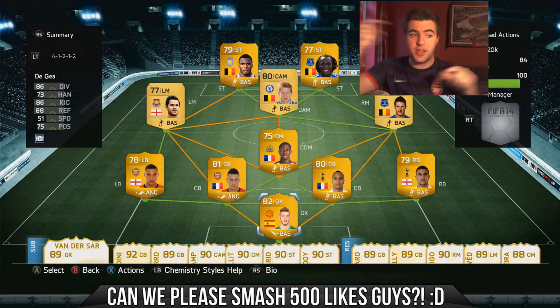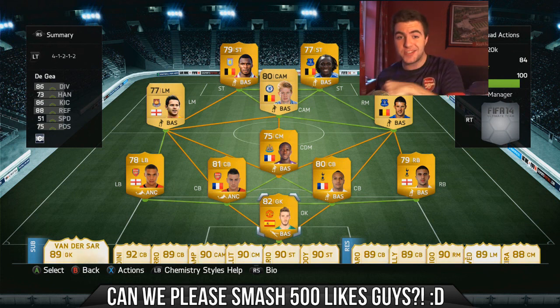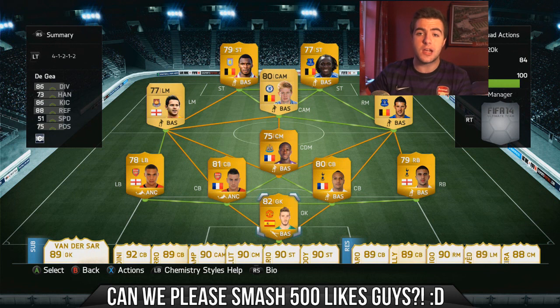Basically, I start off with that squad and that squad cost me less than 20k. I come up against other players whose squad cost them less than 20k, and if they beat me, I build their team and give them 20k, and we're going to work for it as we go through the season.